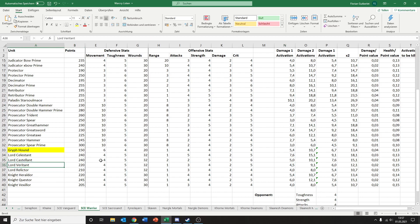Then we got the Lord Veritant. He costs 220 points. Movement 4, toughness 5, 32 wounds — very similar to everyone else. He has a range of 1, 3 attacks, strength 4, 2, 5 damage. That's not a great profile there — 4.5 damage on average. Yeah, you're paying a lot for survivability, as you are with all of these guys. And that's a shame because they are not that great.